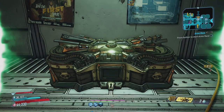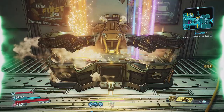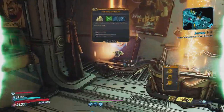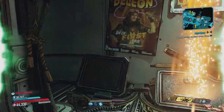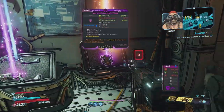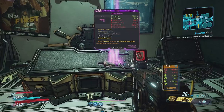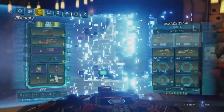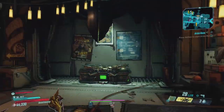In the diamond loot room, you can only really get shields, weapons, and grenade mods. Whereas the golden key chest also pumps out all that, and class mods and artifacts. Now if you don't already have infinite golden keys, don't worry — I've got you covered. Just follow the link above, or you'll find more information in the description down below.